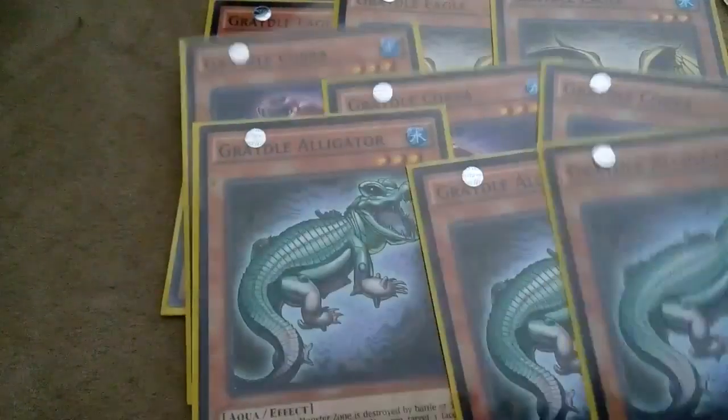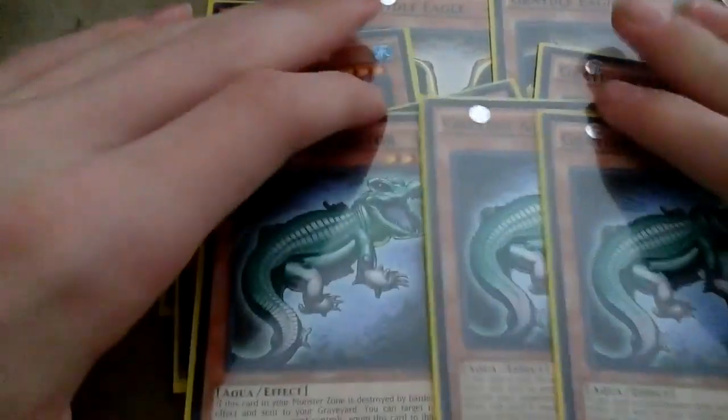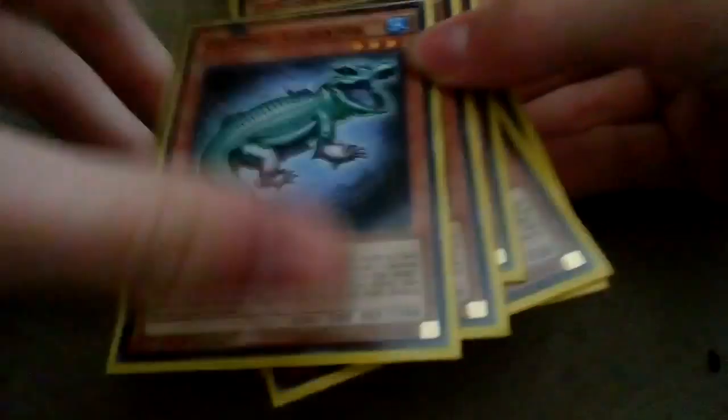Onto our Gradle setup - obviously it's like every other Gradle setup in the game today. Triple of each of these guys: Triple Eagle, Triple Cobra, and Triple Alligator. It's just a standard lineup.